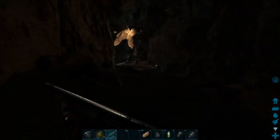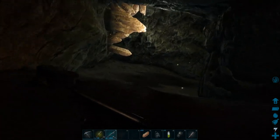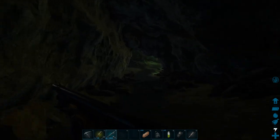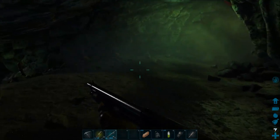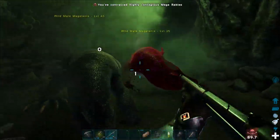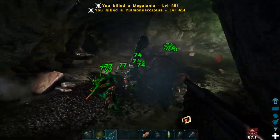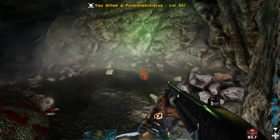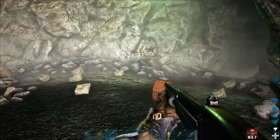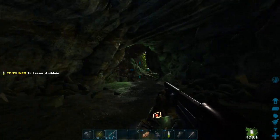It's pretty empty in here. I would have thought we would have encountered something by now. There's the T-junction. What the hell? Oh! We're hiding on the roof. Sneaky gets. Yeah, the megalania. Good job I've got an antidote.